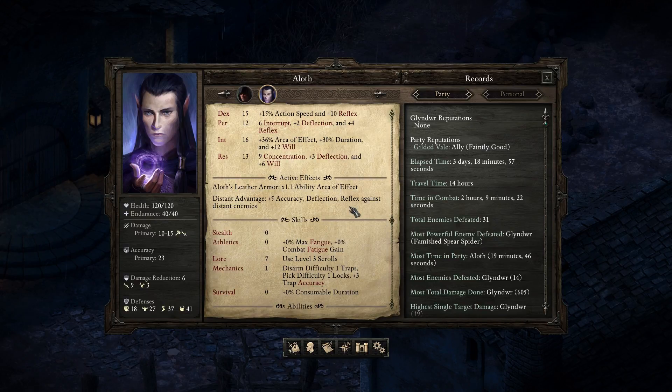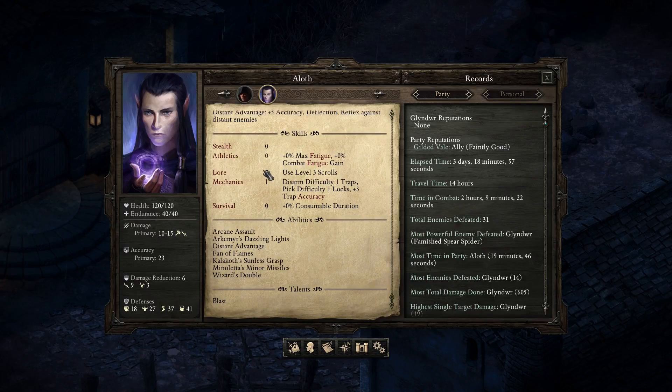Distant advantage — plus 5 accuracy deflection, reflex against distant enemies. He's got 7 in lore. Level 3 scrolls. Mechanics 1, arcane assault, dazzling lights, distant advantage, fan of flames. These are probably all spells, I imagine.